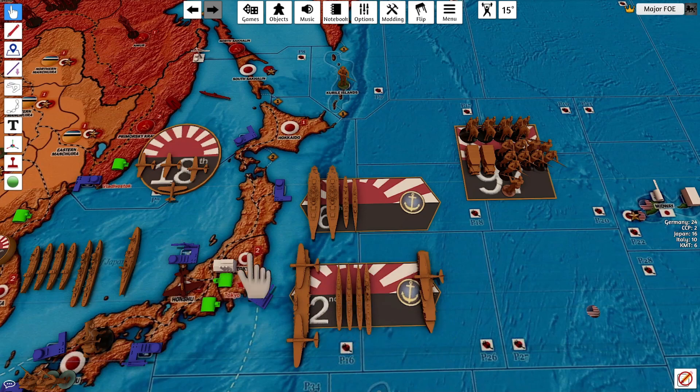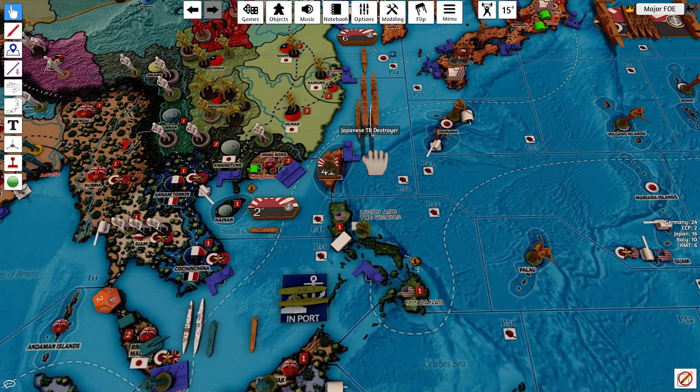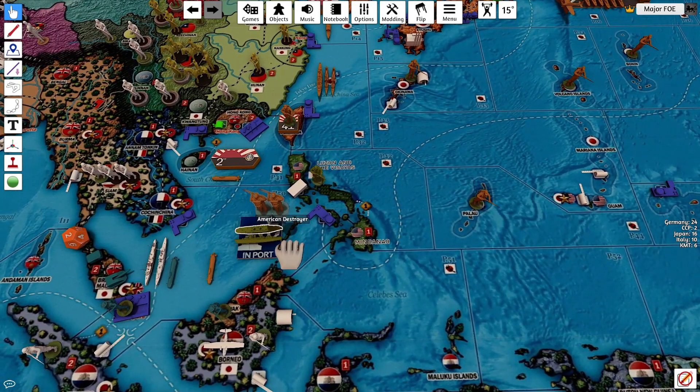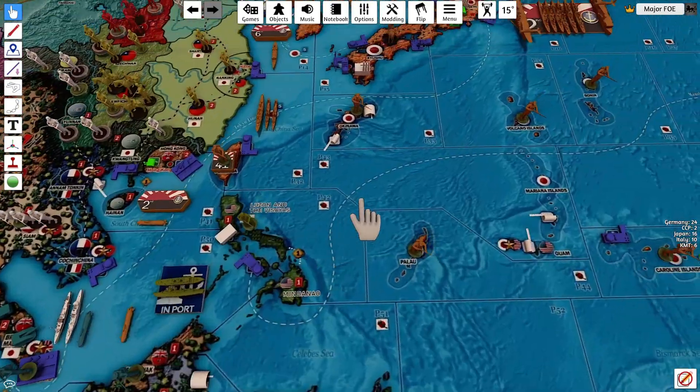Two destroyers are going to pick up the two marines. We're going to move: one to P32 then P41, two to P41 — joining that small fleet — and drop those two marines into Formosa. We now have three marines in there.